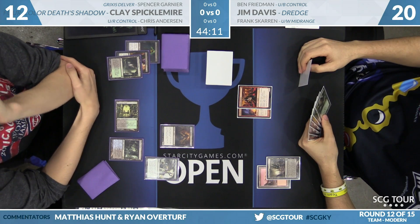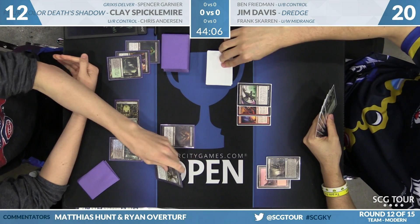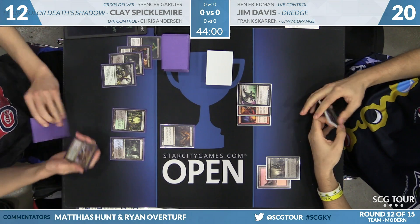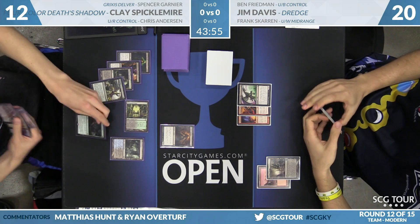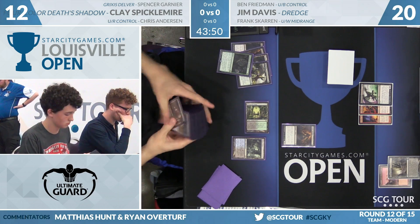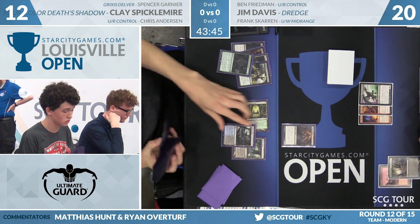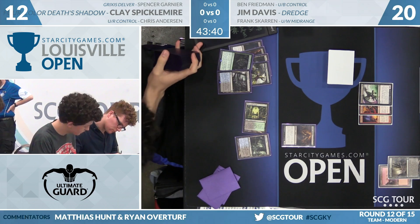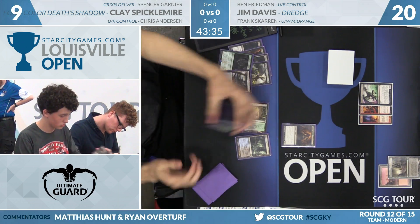End step — Clay Fatal Pushes the Insolent Neonate. In response, Jim discards Stinkweed Imp and naturally draws a third Loam. Seems Jim is very invested in finding that green mana source so he can start casting Life from the Loam. Another Fatal Push drawn by Clay. Now he'll cast Traverse the Ulvenwald as an instant, finding a fetch land. He wants to take a lot of damage, so he'll fetch and shock down to nine — that's why he was waiting, not finding a basic, wanting to actually grow his Death's Shadow.